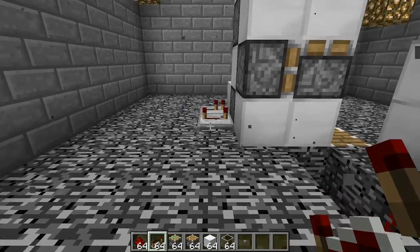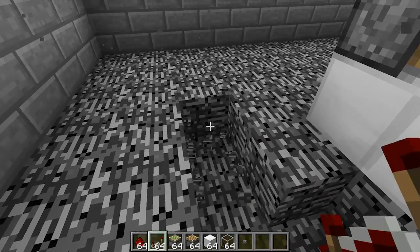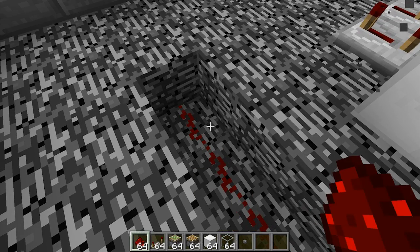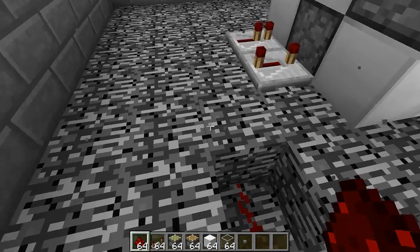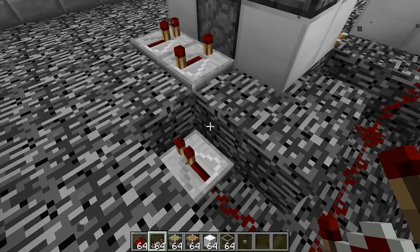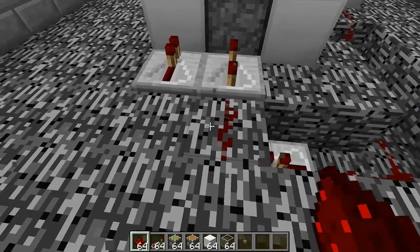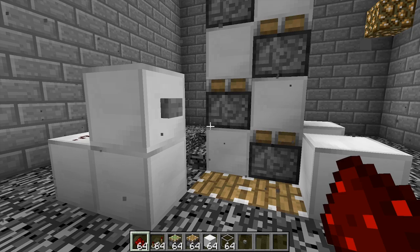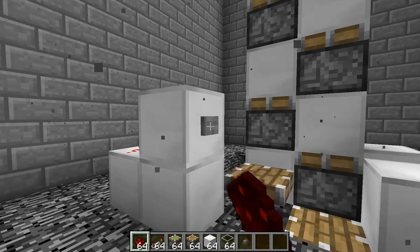To get power to these repeaters back here, from this line we're going to go forward three blocks and place our redstone down. Then go across one block and place a repeater on the first delay setting. Once that's down, place the redstone wire that will power these blocks. As you can see, that now gets us two layers pushed up.